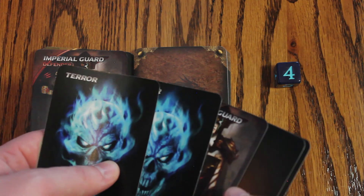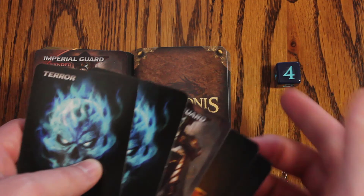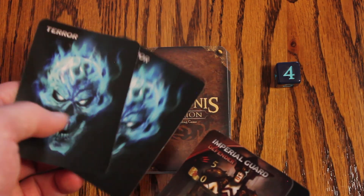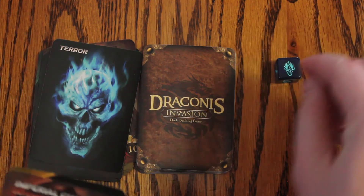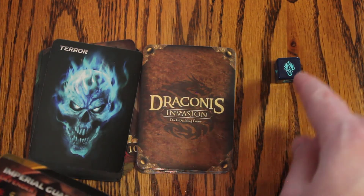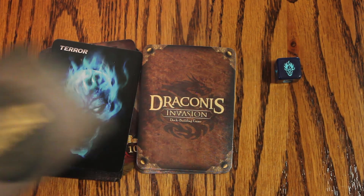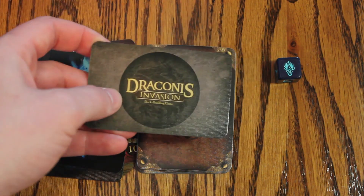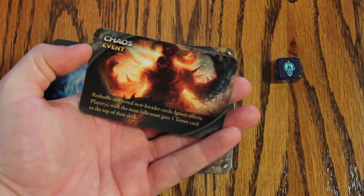Anytime a player has to discard tarot cards, they will increment the tarot die by the amount of tarot cards they are discarding. For example, 2 tarot cards will increment it from 4 to 6. Anytime the tarot die hits 6 or passes 6, an event card is drawn and passed to the next player. At the start of that player's turn, they will reveal the event and read the effect out loud.